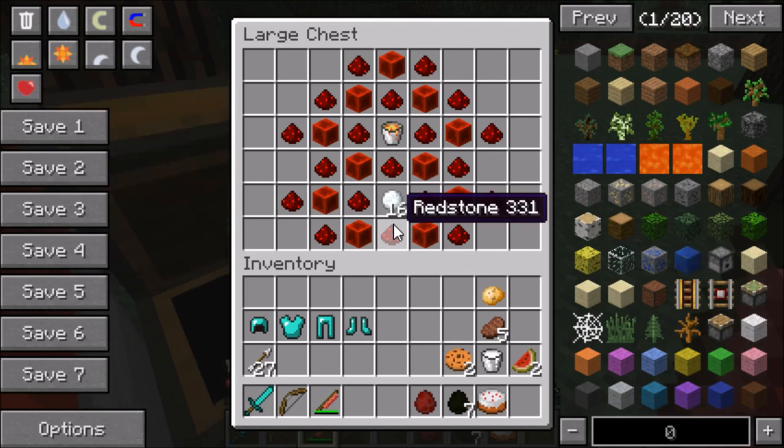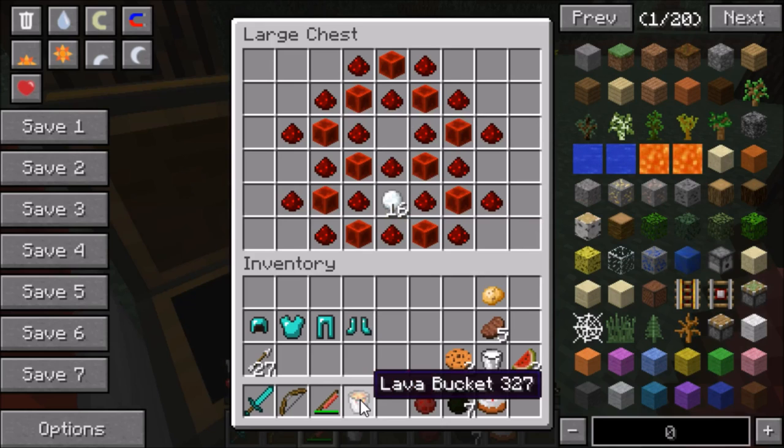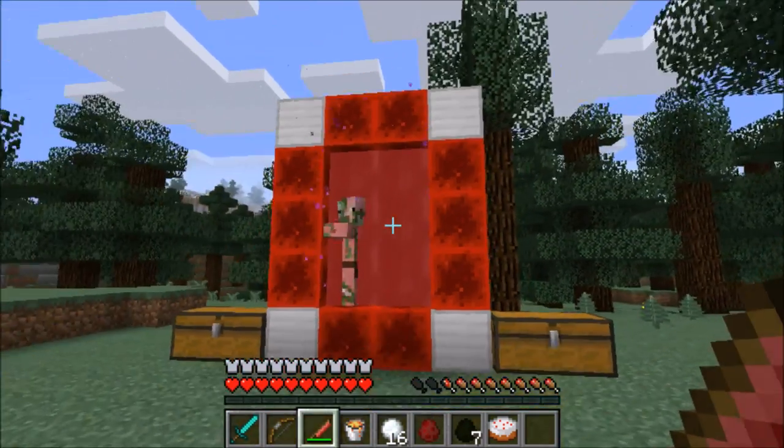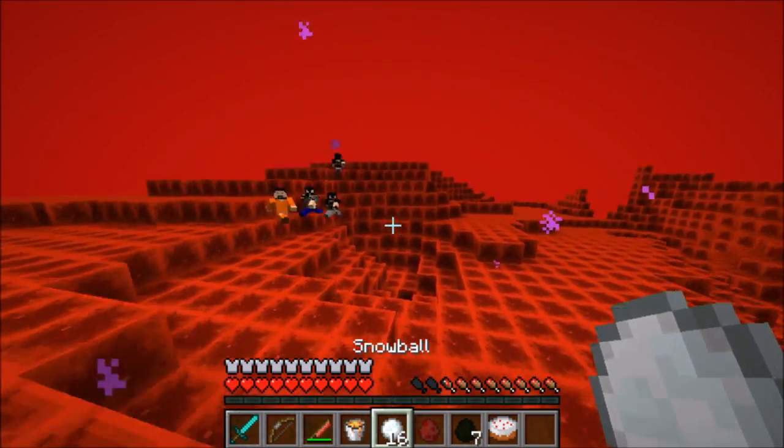Let's go ahead and light this baby up — wow, I love the way that looks. But before we head to the dimension, let's check the mystery chest. In today's mystery chest we got a lava bucket, because obviously we're gonna burn that spider's feet, and we got some snowballs to cool him off — gonna throw these snowballs right in his face. Let's go ahead and head to this dimension!